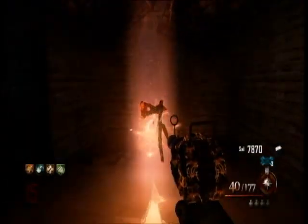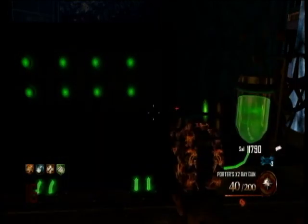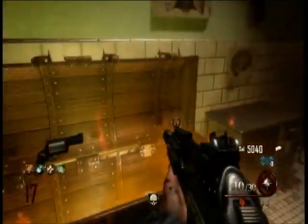Alright guys, so for how to get the two Blender Gats: the first step is to get the Hell's Retriever. Second is to build the Acid Gat Machine. The third step is to actually get the Blender Gat. Afterwards, you'll need to upgrade the Blender Gat using the Acid Gat Kit.